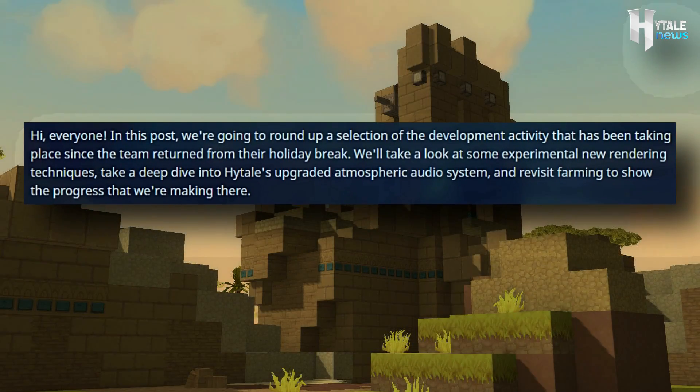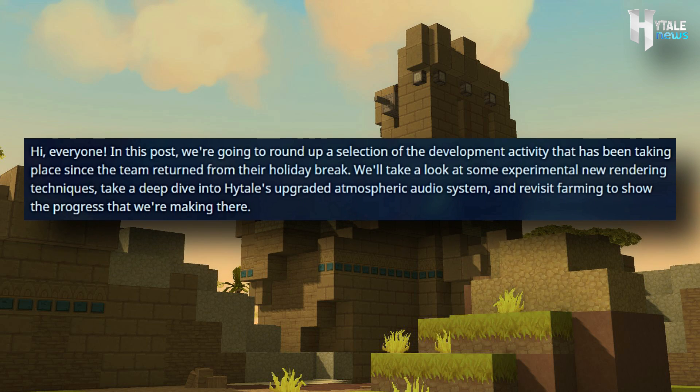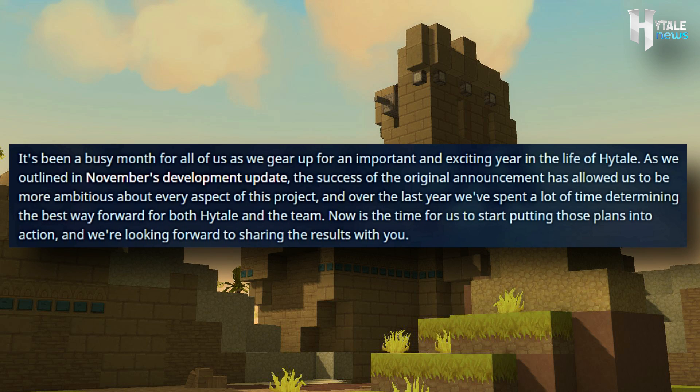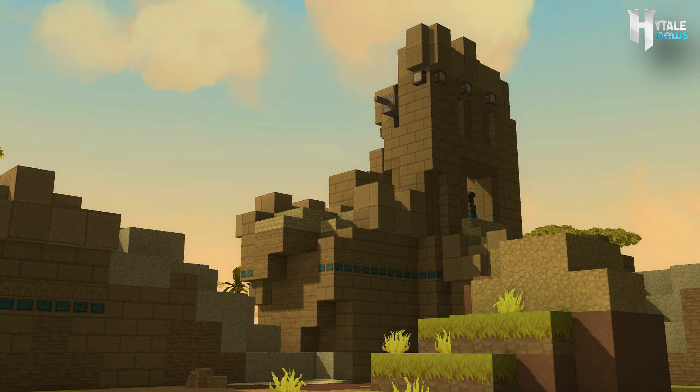It's been a month of anticipation for a new blog post, and boy, did the Hytale team give us some great information. The team starts the blog post by saying: 'In this post, we're going to be rounding up a selection of development activity that has been taking place since the team returned from their holiday break. We'll take a look at some experimental new rendering techniques, take a deep dive into Hytale's upgraded atmospheric audio systems, and revisit farming to show the progress that we've been making there. It's been a busy month as we gear up for an important and exciting year in the life of Hytale.' Now is the time for us to start putting those plans into action, and we look forward to sharing the results with you. Right now, it's time to take a look at some of those cool new rendering effects.